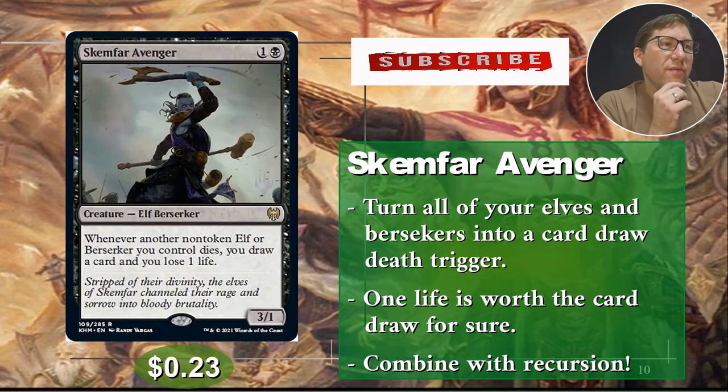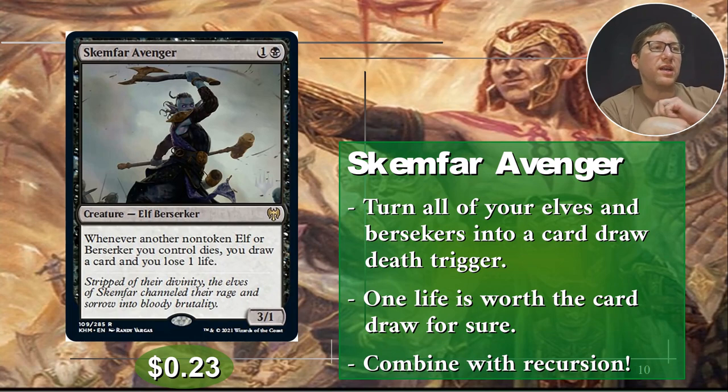Number three: Gamphar Avenger. One thing I really like about him is the casting cost — one and a black for a 3/1. Whenever another non-token elf or Berserker you control dies, you draw a card and lose one life. This can sort your card draw very easily in an elf deck, especially if you've got some kind of recursion where you don't have to worry about your things going to the graveyard. You can just be throwing your non-token elves at opponents, and if they block and take them out, great — you draw a card, lose a life, throw them back on the battlefield. Especially with black, you're probably doing Golgari, which is great with recursion. 23 cents.